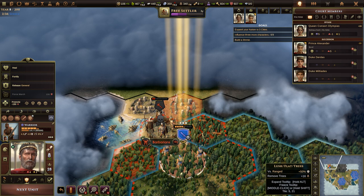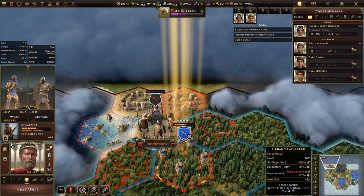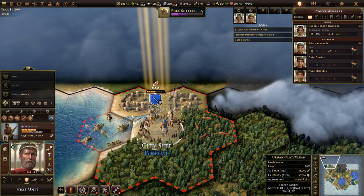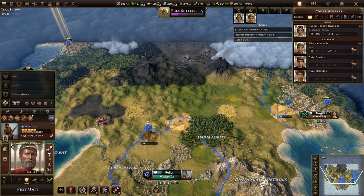Let's look at the battle. We're at 4.8 on the attack, the defenders are at 4.3. We do have a general there and we have an advantage, so let's attack. We killed the barbarians and have claimed this city site for Greece. We'll want our units to sit here until we get a settler over there — about three years away.